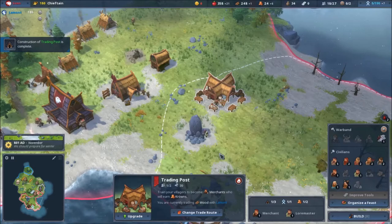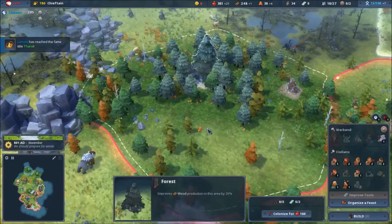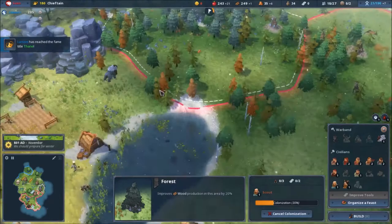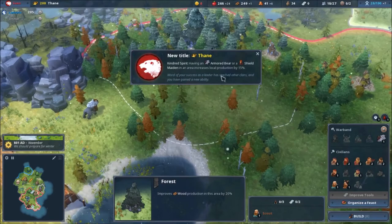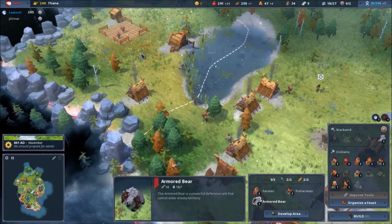I'm going to get some gold but lose some wood — I suppose it's fine. I've reached Tain as well. Having an armored bear and a shield maiden in the area, or just a shield maiden, increases local production. Wow, food is going like crazy — let's make a shield maiden!